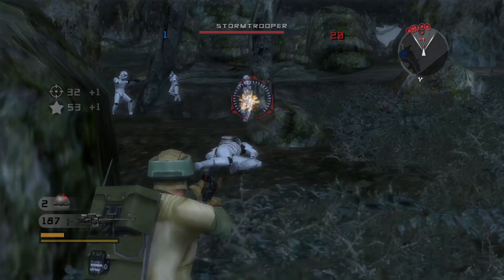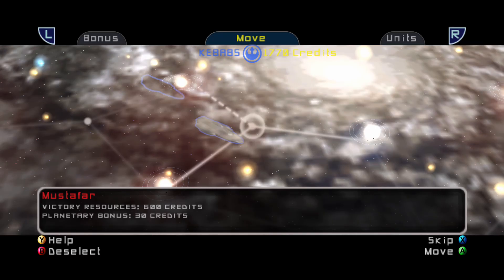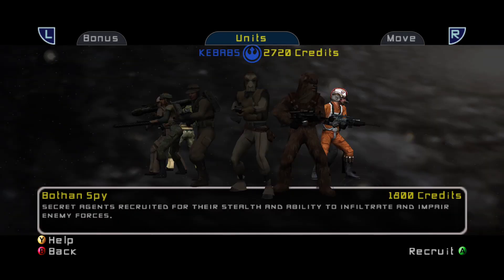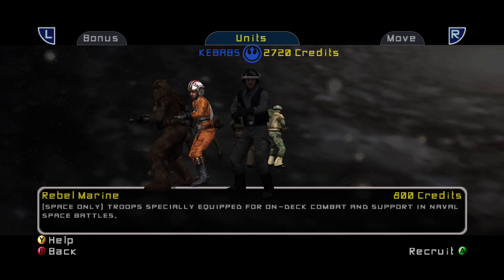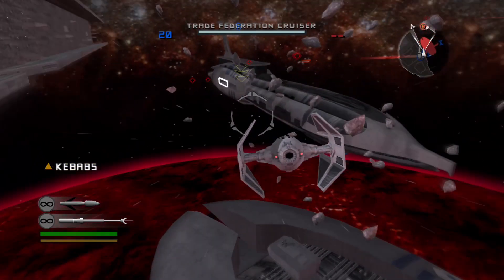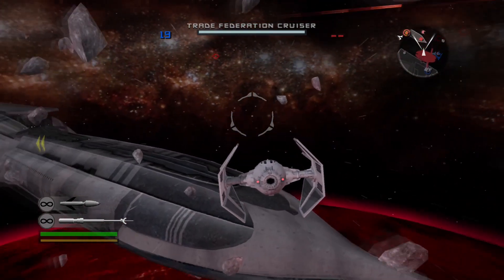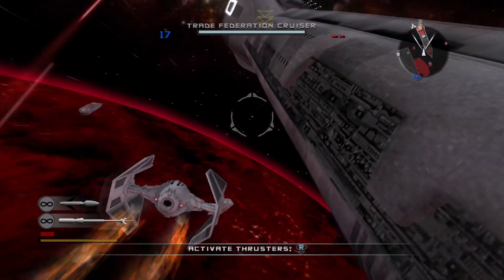Galactic Conquest makes its return, and it's better than before. The core gameplay remains the same — pick a faction, conquer the galaxy — but we now have features like buying abilities, units, and of course playing as heroes. Besides that, it's largely the same. Gameplay is pretty much the same in multiplayer as the campaign — units are the same, there's more vehicles, and space combat actually isn't bullshit. The focus is less objective-based and more competitive. Multiplayer is just the campaign with more choice and less Temuera Morrison.